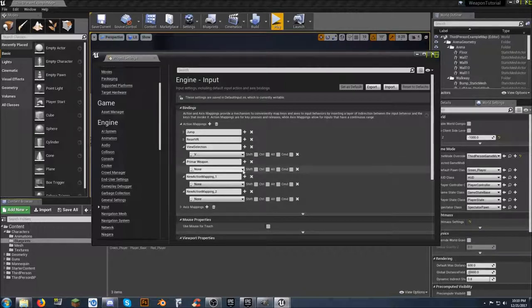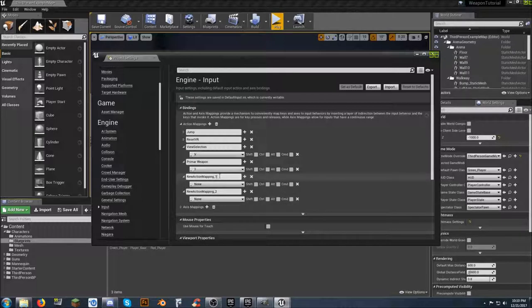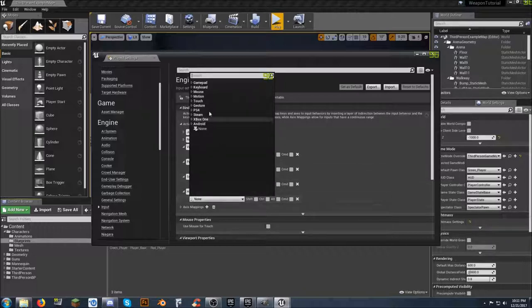The first one we're going to call primary_weapon and that's going to be the number one key on the keyboard - so anytime we hit one it'll switch to our primary weapon. The next one will be secondary_weapon mapped to the number two key. And then this one we'll call handgun, mapped to the number three key on the keyboard.